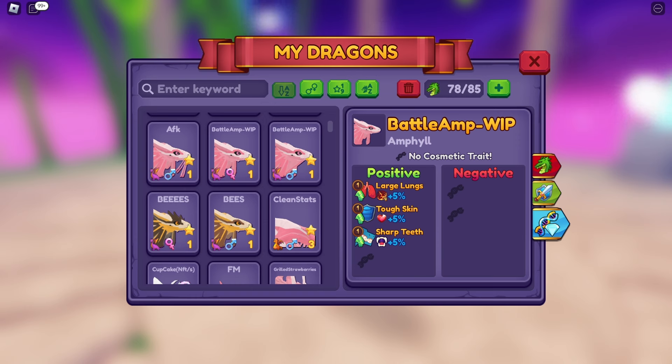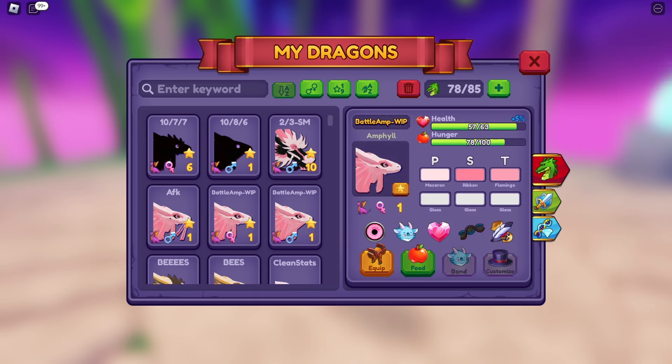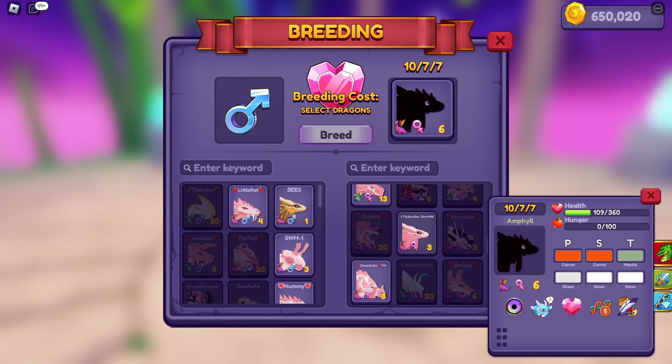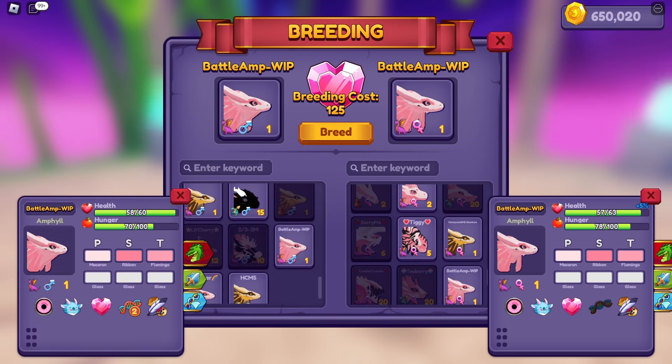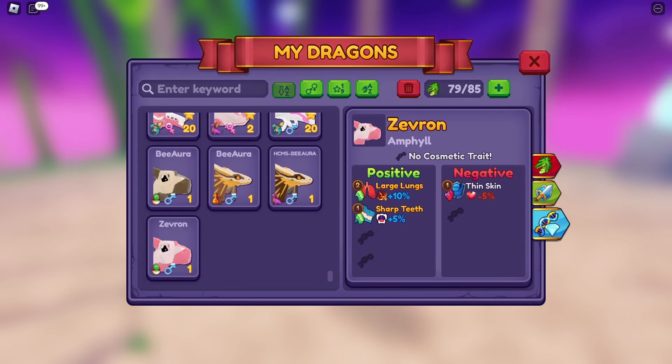The ampoules are by far not battle dragons, but once I get all the traits on one, I have to do it again on a second and then keep breeding them together to get them all up. Traits start at tier 1. If I breed these two tier 1s together, it's not guaranteed I'll get the stats I want. As you can see, I got a negative stat — I don't want that. Normally if I see that, I immediately release it. But large lungs is now tier 2. That's because I bred a tier 1 with a tier 1 and got a tier 2. That's how you tier up.